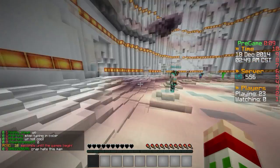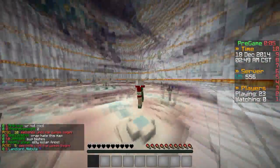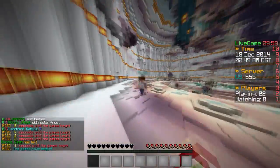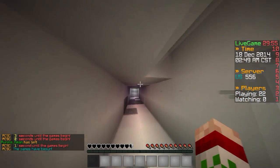Hello everybody and welcome back to another episode of the Minecraft Survival Games. Today we are here on the map of Solar Frost. We are actually wearing my Christmas skin today — it's basically my skin but just green and red, or greenitized I guess.